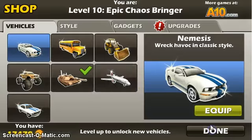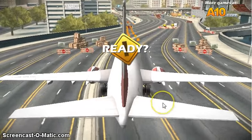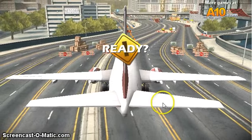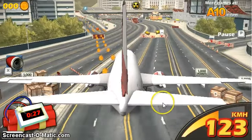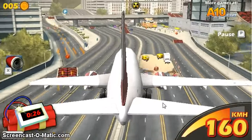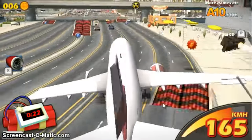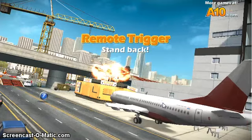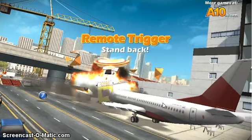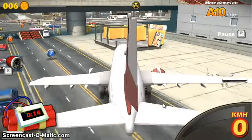The sixth car you'll usually get is the jumbo. This one is okay — I don't really like it because its secret weapon just launches it into the air. However, it does glide really well with that. I wish it was like a fighter jet or something so it could actually fly around and shoot things.